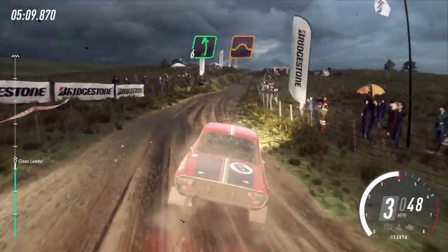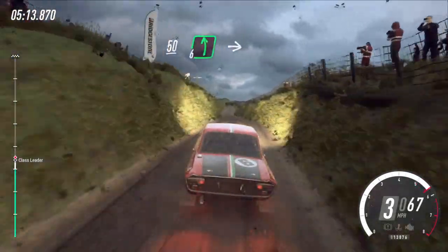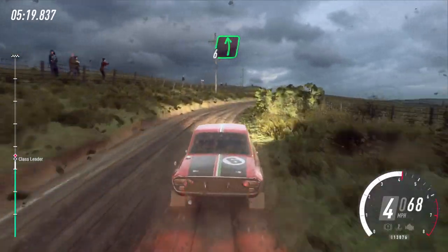Flat left of a jump, maybe narrow. 50, 6 left of a bump, into 6 right cut. Into 6 left long, opens of a crest. 120.